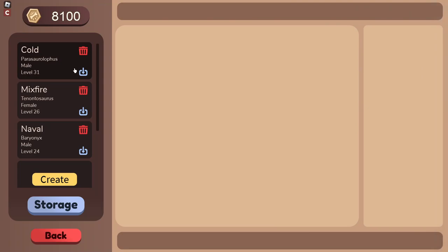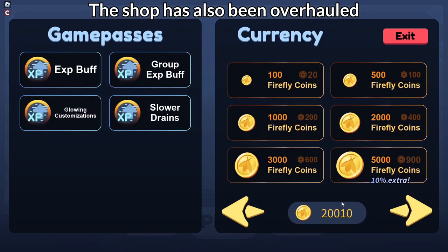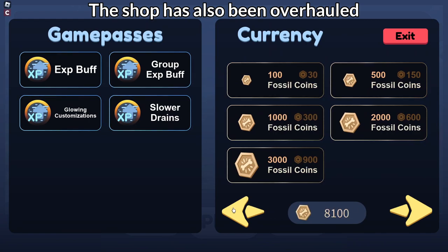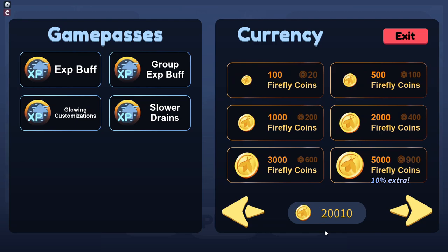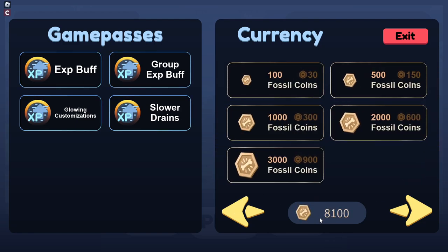Here I am in Prehistoria's menu, and if you look at the top left corner of my screen, you may notice something different. There used to be Firefly Coins up here, but now they've been replaced with a new kind of currency called Fossil Coins. I like the way the Fossil Coin looks — the hexagon shape plus the bone in the middle looks very fitting for the fossil aspect. Every single player who played this game before the update has received a specific amount of Fossil Coins — 40% of their current Firefly count.